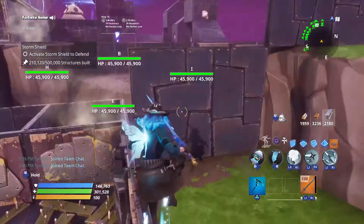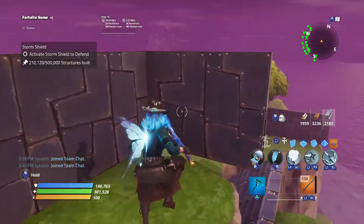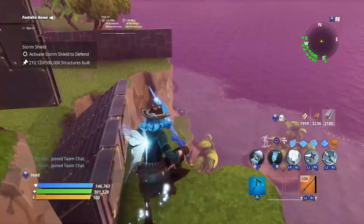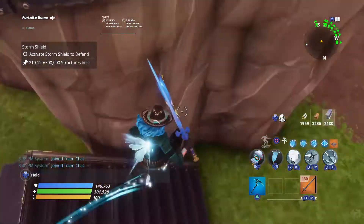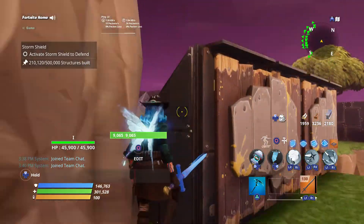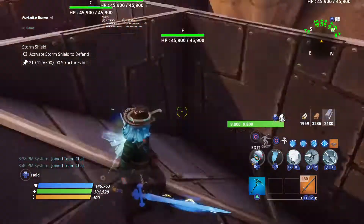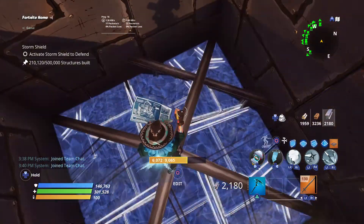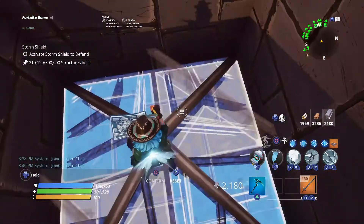That should be it for the build. Let's go to the block off. There is also a spawn nearby, so you just need these three tiles here and one tile right here — this will make them pass this route. Some husks also want to take this route, so block this off with two wall launchers, triple impact, two stairs, and one small half-wall piece to redirect them. Then we have this one-by-one block off with the cone and the edited floor piece.